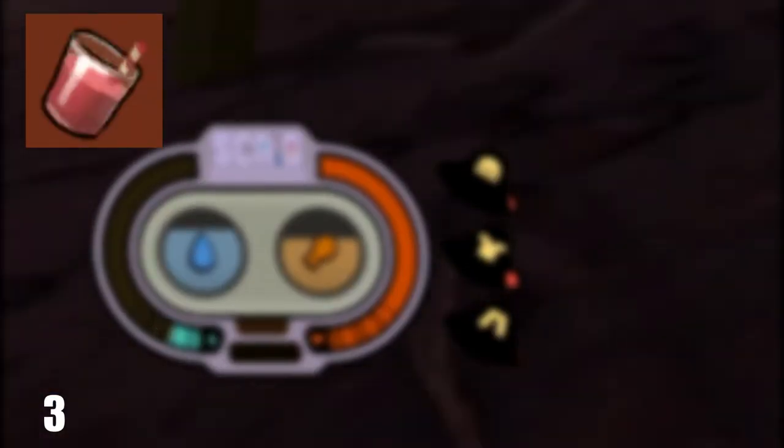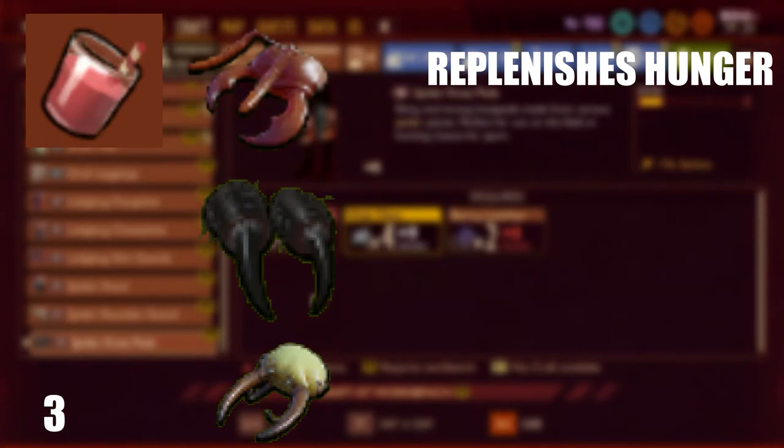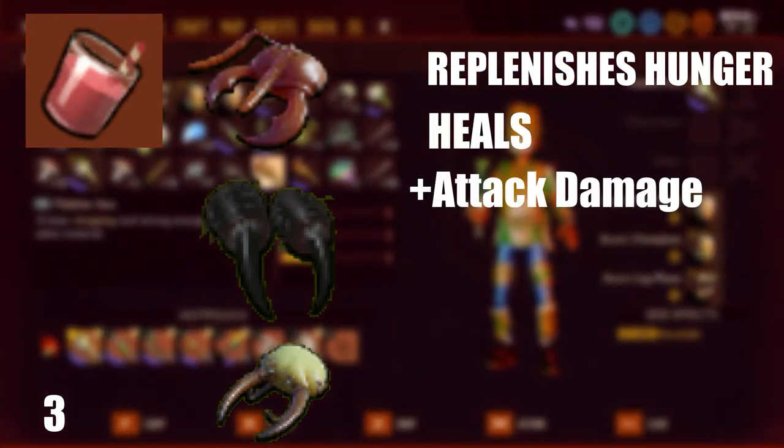To make Liquid Rage, you will need 1 Ant Mandible, 1 Spider Fang, and 1 Larva Spike. This drink replenishes hunger, it heals, and it increases your attack damage.